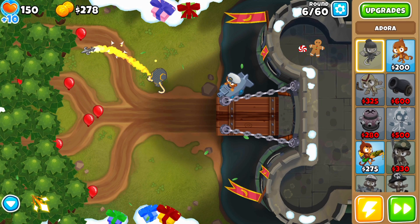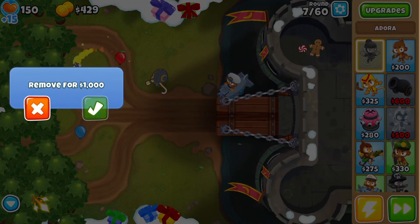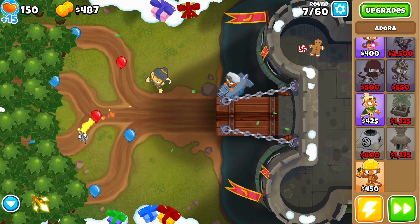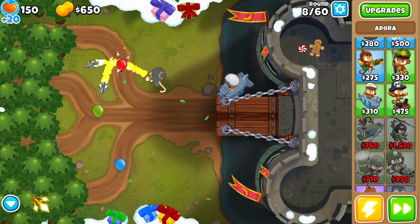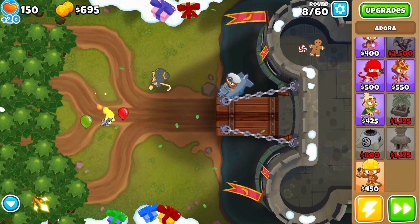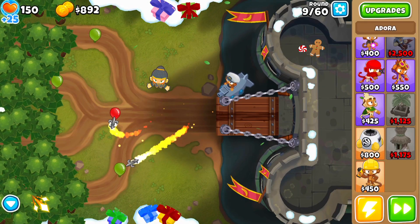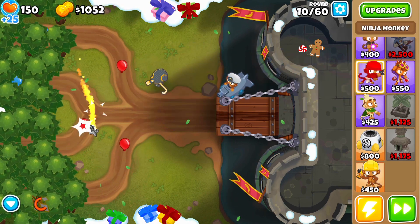You can either do it by playing passively and trying not to remove any objects or obstacles on the maps, or you can be pretty stubborn and play deflation mode on any map — for example, on a map like Castle where you don't need to remove any obstacles. Do that 100 times and you get the achievement: three crates and 500 monkey dollars, for a total of around three crates and 1100 monkey dollars. Pretty nice achievement.